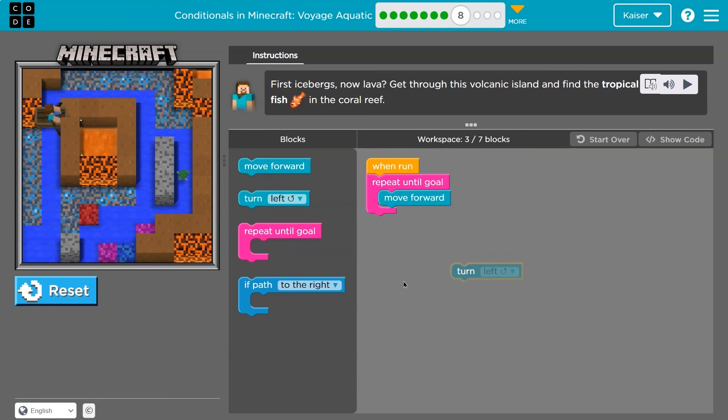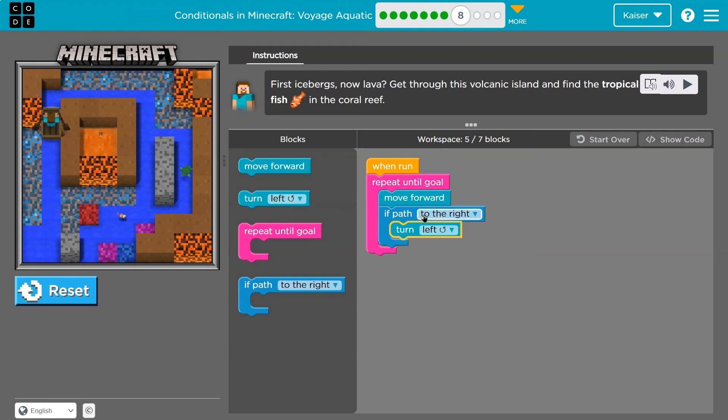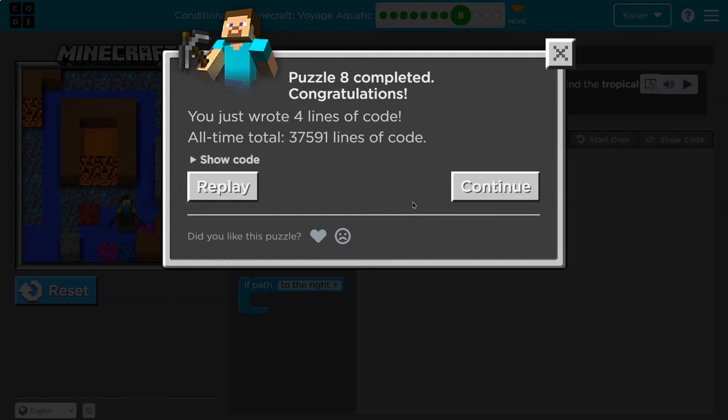We're only turning right, so we need to ask the computer before doing so. Let's see if there's a right path, then turn right. When I hit run, this repeat will keep running. Each time I move forward, we ask the computer: is there a path to the right? If there is, we turn right. If not, we skip over it, go back to the top, move forward, and we ask that question again. Onward.